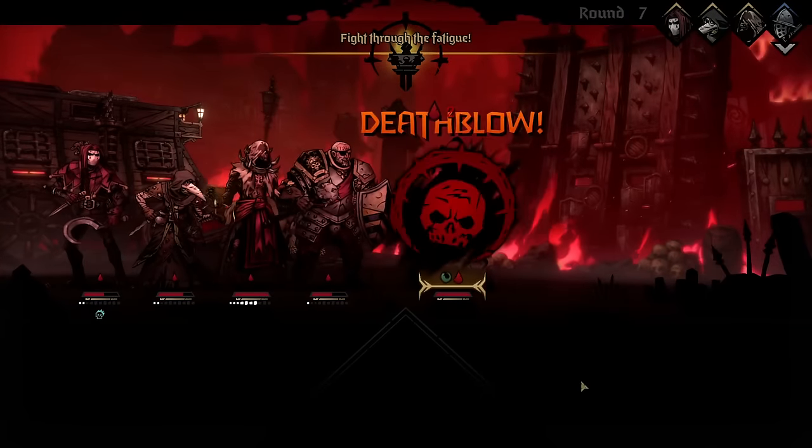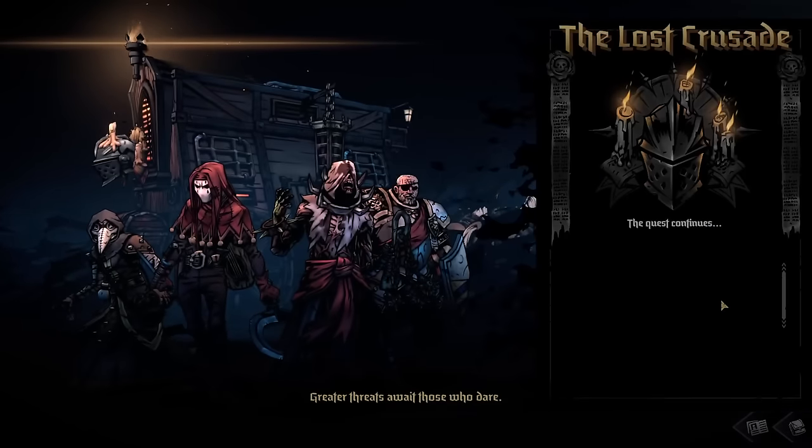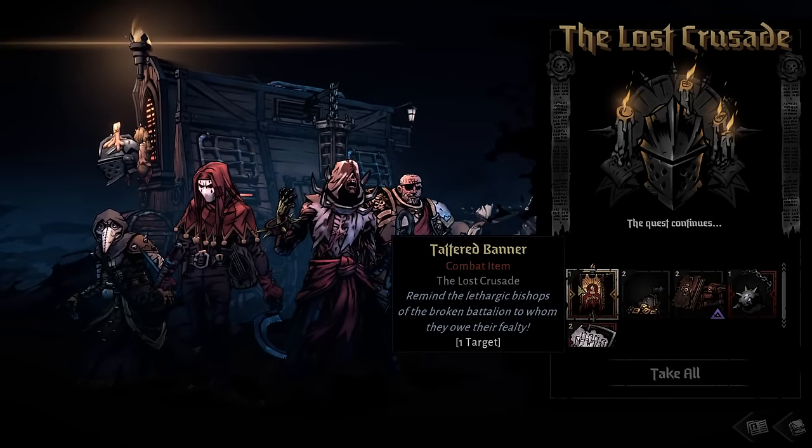Go ahead and defeat this fight, as you can see here. Once you do this, you will get a special pop-up at the end that will give you the next item — the Tattered Banner.